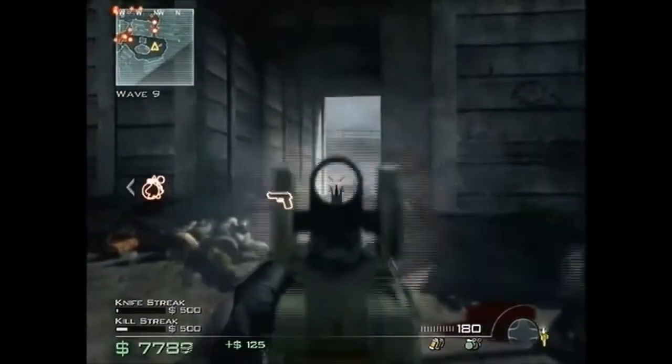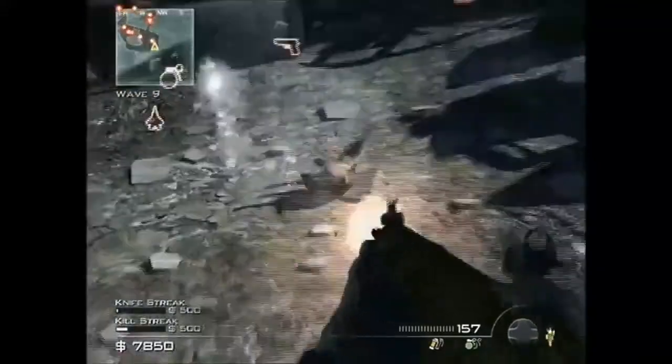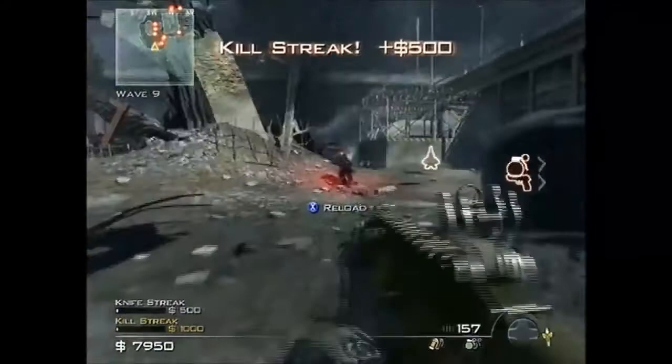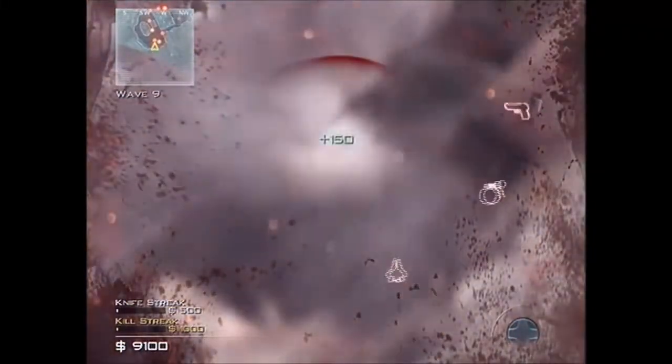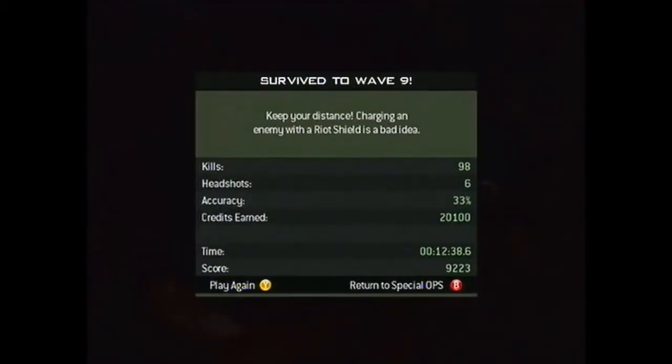We're on wave 9, and I think wave 10 is coming. I thought I'd last a little longer than that, but that's the way gaming goes. I'm going to try and do a video with the Juggernaut — trying to show how difficult it is to kill one. Do not try and kill one with a pistol. Use a rocket launcher, use grenades, use C4, use anything that explodes. The Juggernaut will go down after a few hits, and a Predator missile will take them out in one hit.